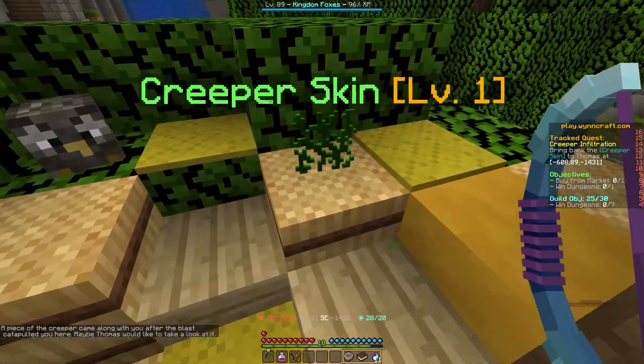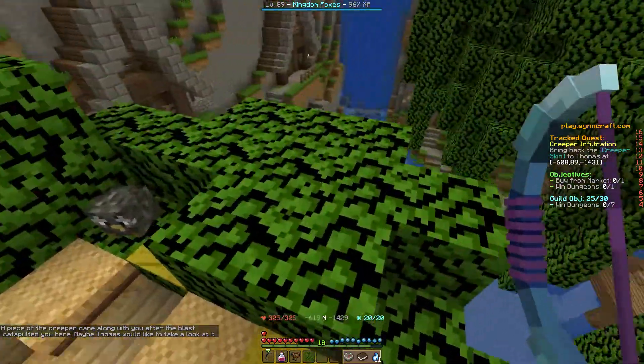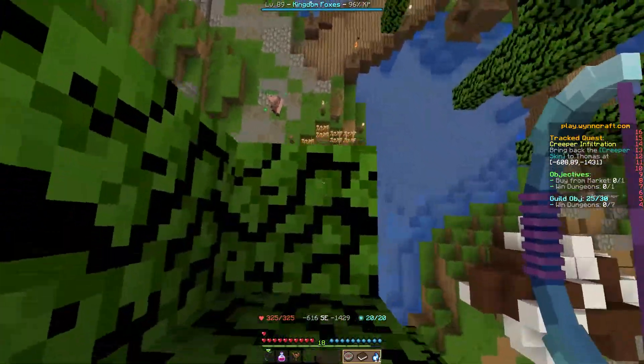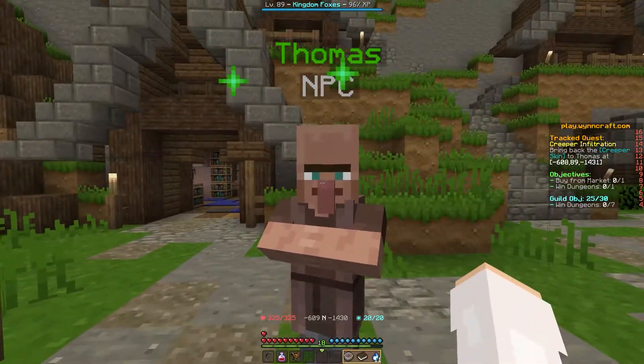We land and grab the creeper skin. Don't forget to grab the creeper skin, because otherwise you'll have to go back and go through that whole interaction again. Then we come here and talk to Thomas with the creeper skin.